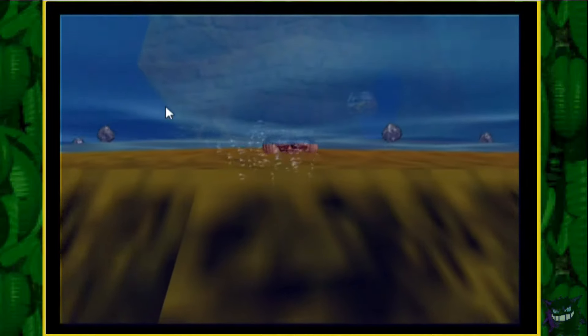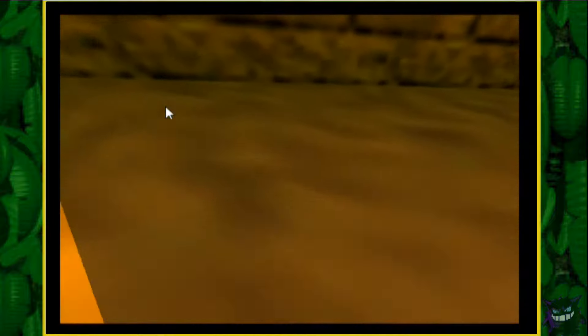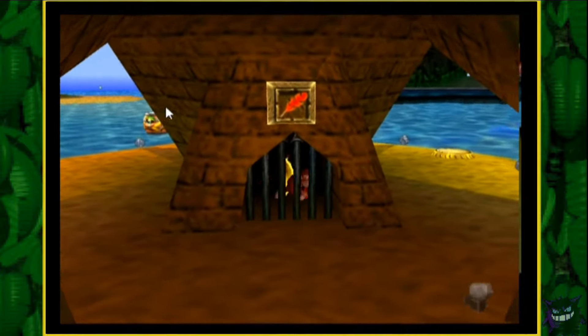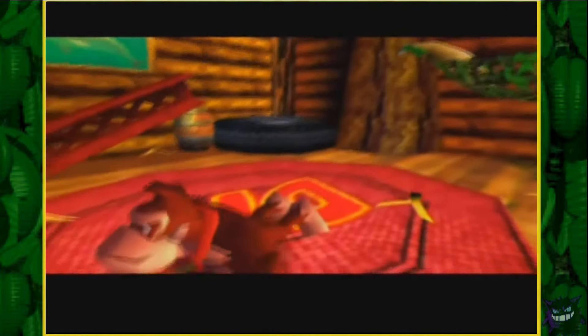Donkey Kong 64 has quite the reputation in the speed gaming community and is well known for its game breaking glitches its runners have found throughout the years. In this video we're going to dive into some of those glitches that the runners use to break the game and beat it as fast as possible.